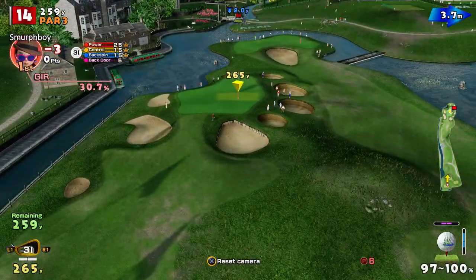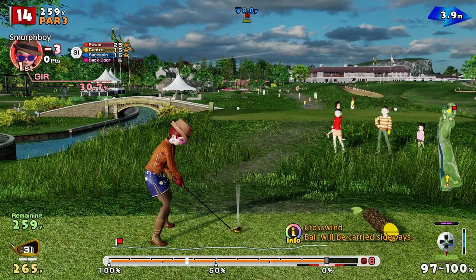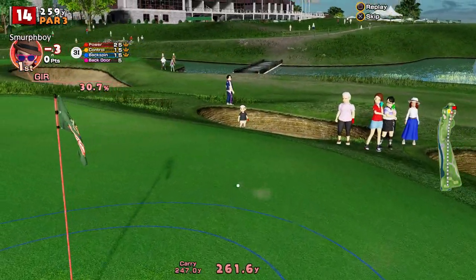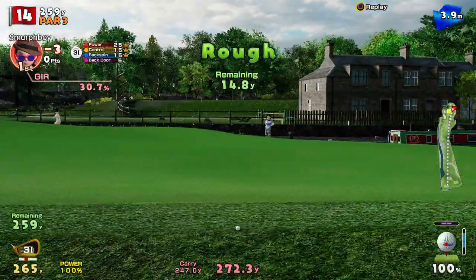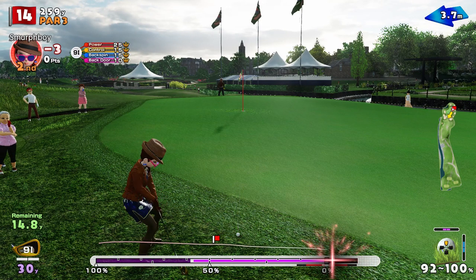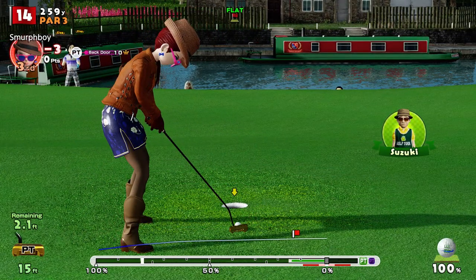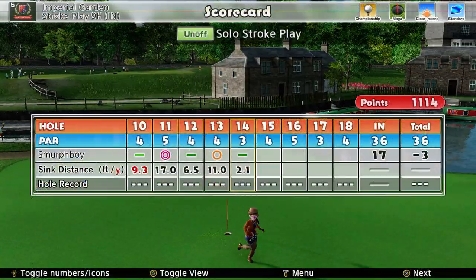14 is just a super long par 3 — 260. It's a 3-iron for us. I did not get the backspin. I hope that clears the front. Just couldn't get the backspin, so couldn't stop it. 15-foot chip back — pace was all right. We'll have to take the par, lick our wounds somewhere else. So we're still 3-under.